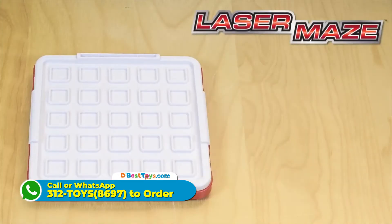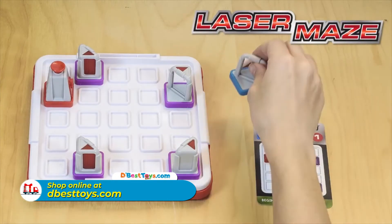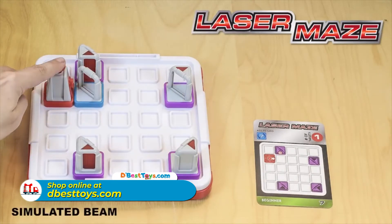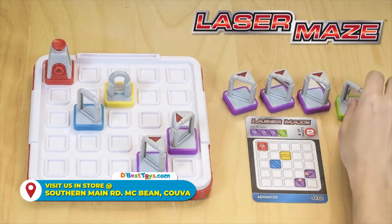Choose a challenge card and set up the tokens on the game grid according to the card. Your goal is to figure out where to place the specified tokens so that the laser beam lights up the target — like so. But watch out, the challenge cards don't tell you everything, so you'll have to use your logic skills to figure out the missing information.